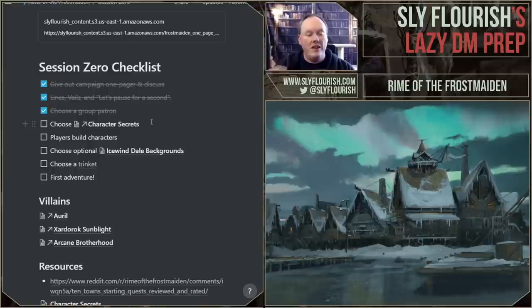We chose character secrets and that worked really well. We did it before the characters were built, which was a major benefit — I highly recommend giving character secrets out before they build a character so they can build around it. They built their characters together; it took a while, lots of going back and forth. I gave them the optional Icewind Dale backgrounds. We did the building, backgrounds, and trinkets all simultaneously — as soon as people were ready for a trinket, we'd roll on the trinket table. That probably took 90 minutes to a couple hours.